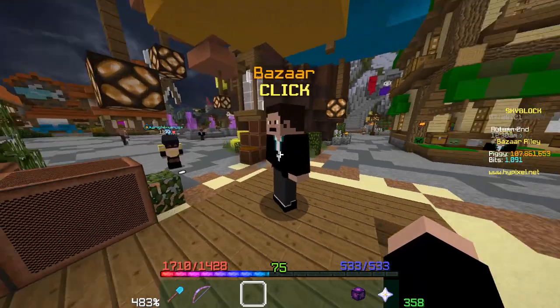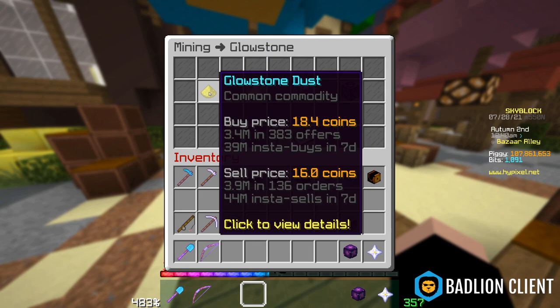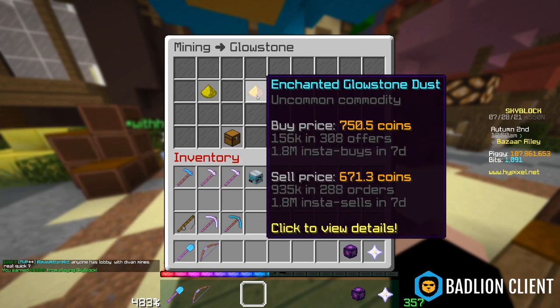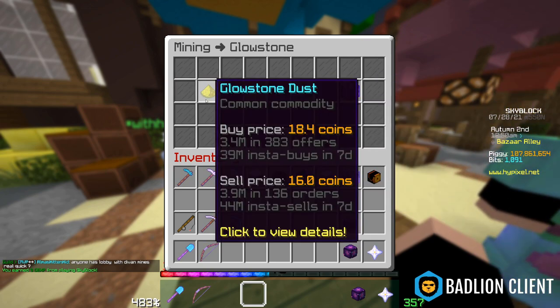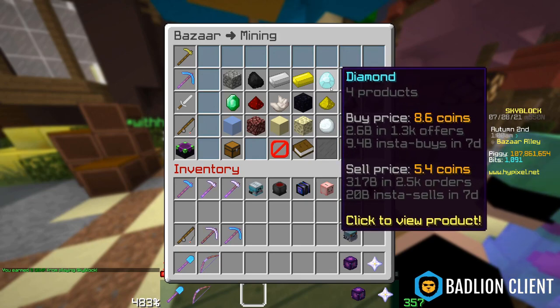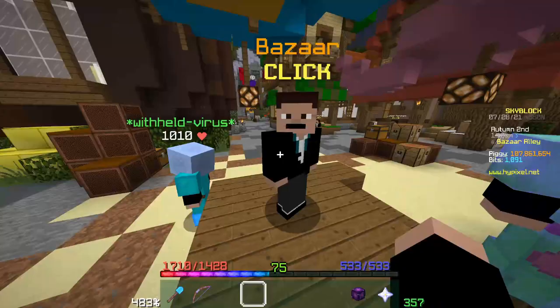Don't feel bad for constantly having to cancel and remake orders if the item is being sold a ton, especially unenchanted items like regular glowstone. There are 3.4 million in 383 offers versus enchanted, which has only 156,000. There's a lot more activity with unenchanted versions of items because a lot of flippers are working with them. It's just how it works.